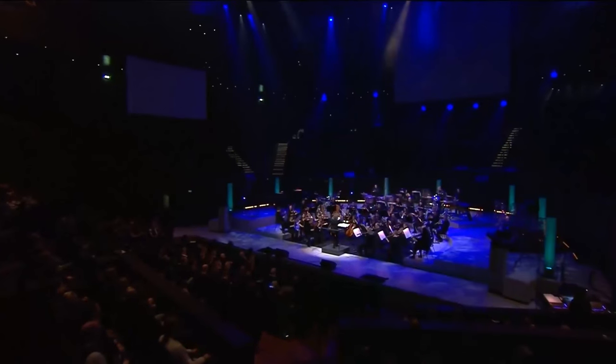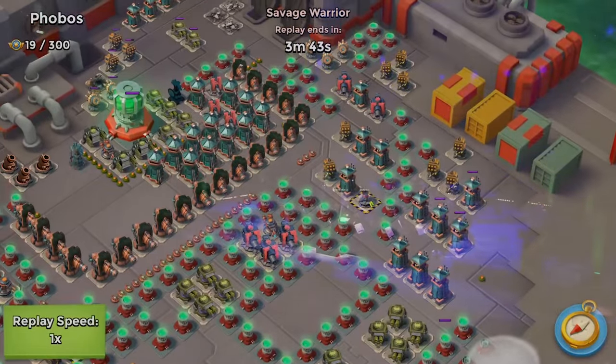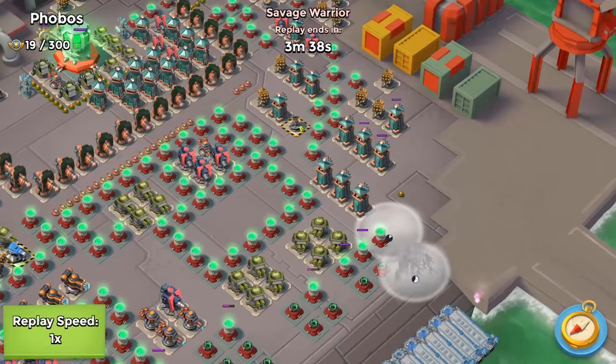Hey guys, Savage Warrior here bringing you some more Boom Beasts from the beaches of Maui. Today we're going to talk about the Corner Flare, a topic never discussed but one of the most important skills for Zookas to walk in task force operations.